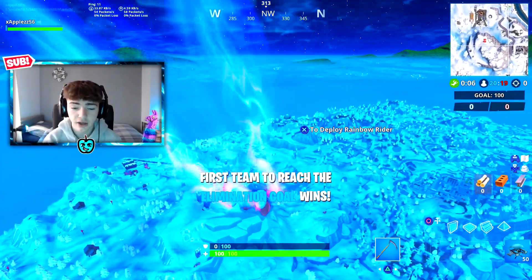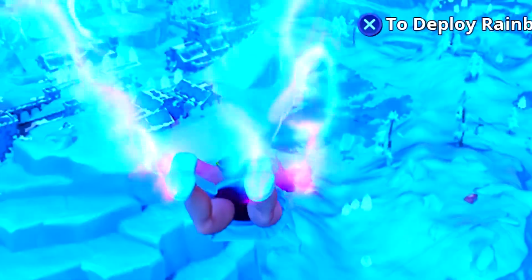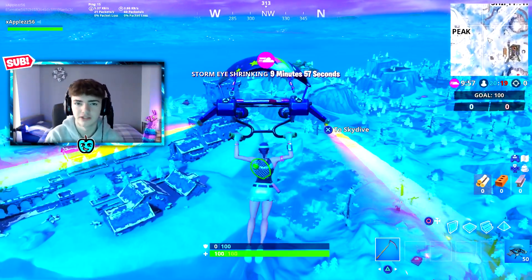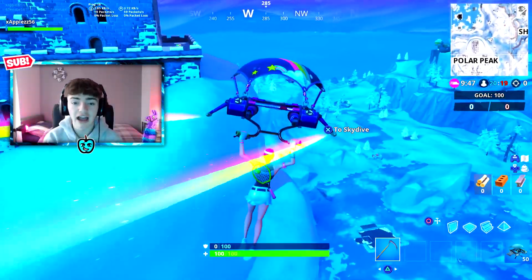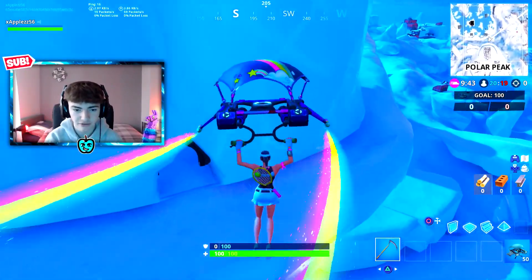So boys and girls, as you do know, there is an ice cube and some dragon eggs underneath Polar Peak. There's been a lot of theories about the fire king in the ice cube — that the ice king has frozen the fire guy because of something he was doing. The actual melting day, I have a feeling it's going to be tomorrow because it's melting so fast.